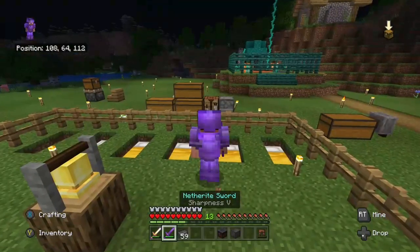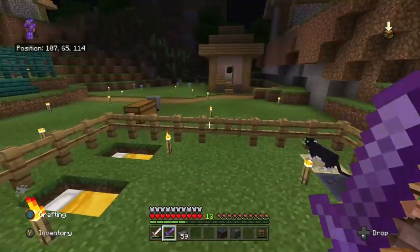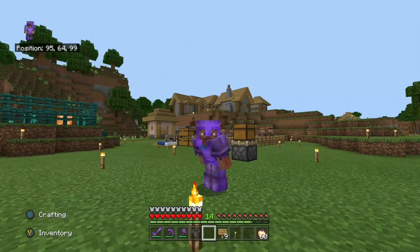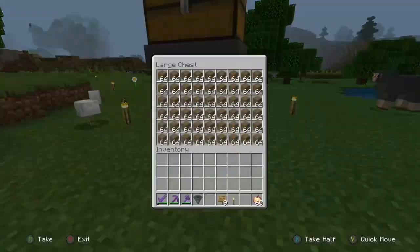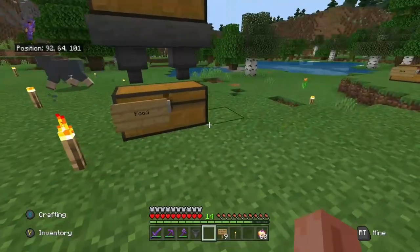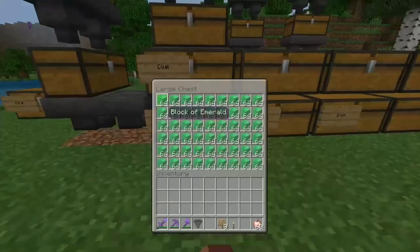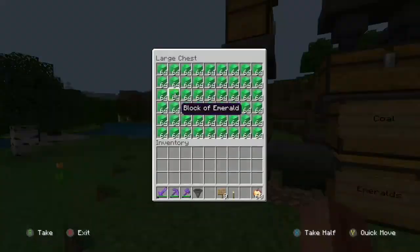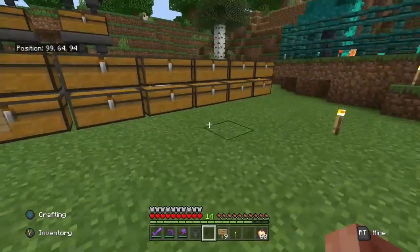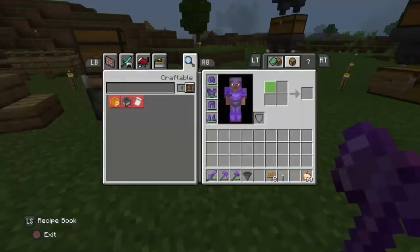Then you can put in your netherite and now you have a netherite sword. You could also just give yourself a netherite sword directly — I don't know why I used a diamond sword, but it doesn't really matter, I'm just showing you the whole point of it. You can also give yourself food like enchanted golden apples. If you go into a creative world with cheats enabled you can figure out the command and type in that same command, but it has to be a slash give or slash enchant command. It cannot be anything else — you can't summon things.